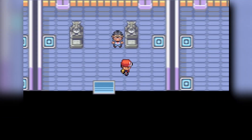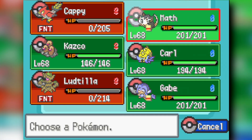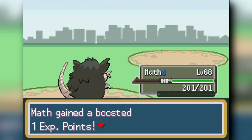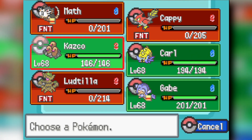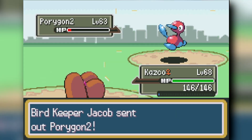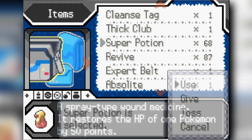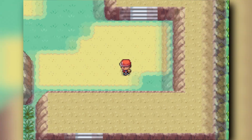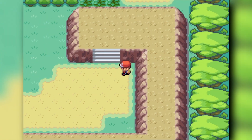Cycling Road is a very difficult route in Radical Red and I blacked out multiple times, but this team held their own despite being under 500 base stat total. They're surprisingly well-synergized. We then enter the Safari Zone to grab the Beedrillite, finally allowing us to Mega Evolve Beedrill.